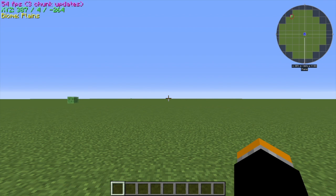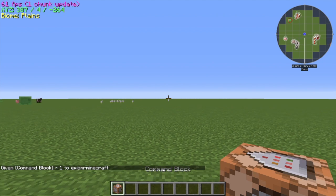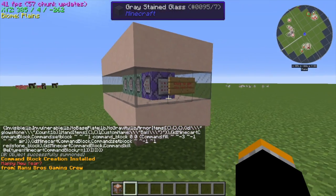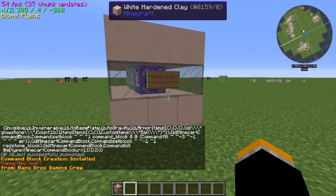Many bros, GamingGro here, and today I have another one command block creation. So to install this into your world, all you have to do is give yourself a command block with the command on screen, and paste in the command in the description.